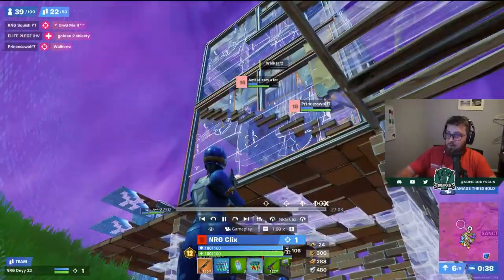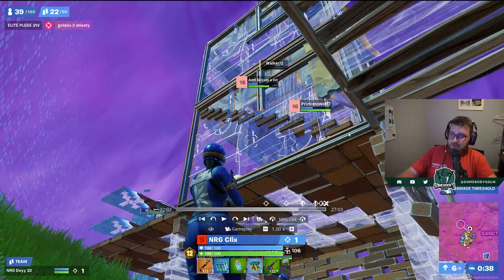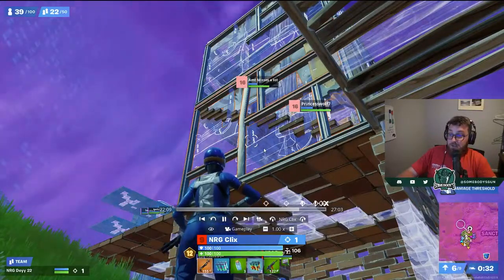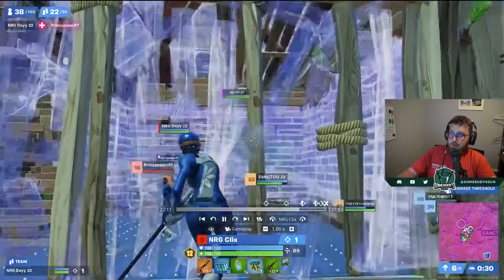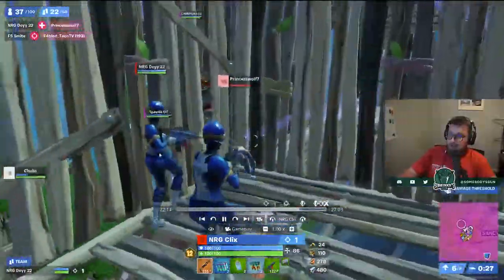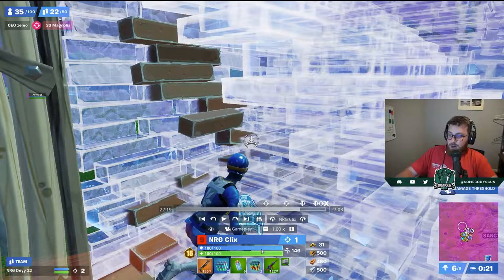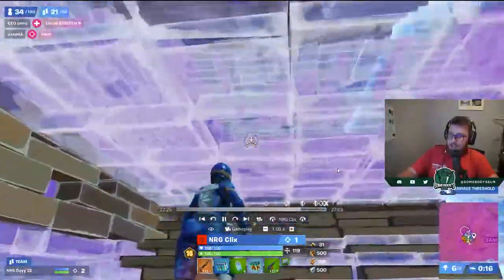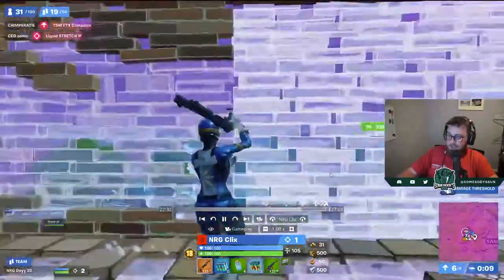We're going to see them find a player above. When the replay desyncs back, we see Princess Wolf is full boxed. They do really well at identifying players that are out by themselves and weakening them, putting them in poor positions. Clix plays off of Day when he goes for boxes, protecting him. Smart move by Clicks to throw down the chili chug splash, get the speed boost, and get ahead of the zone — being behind on zone in endgame is one of the most detrimental things you can do.